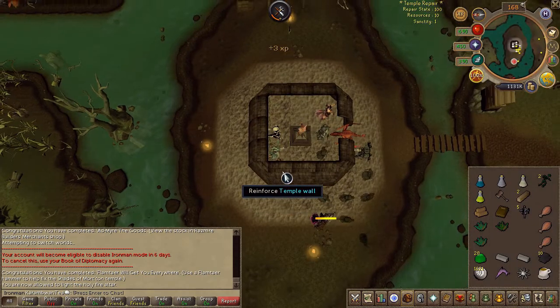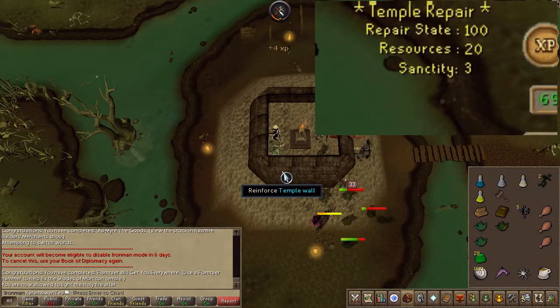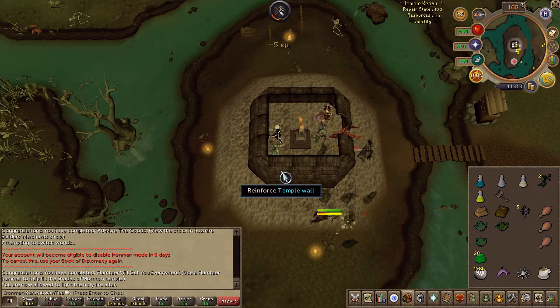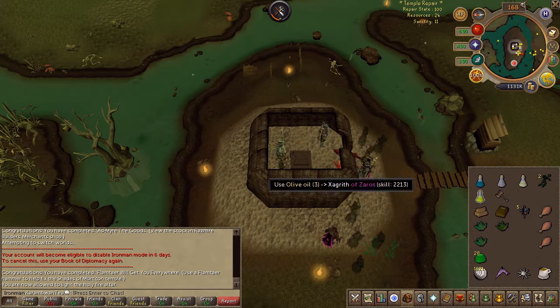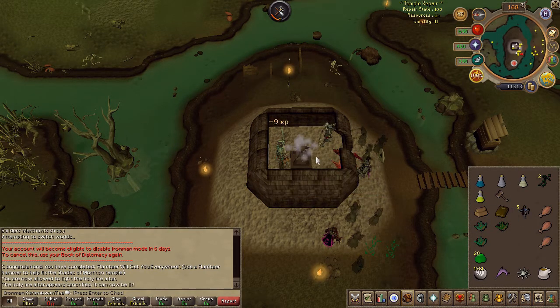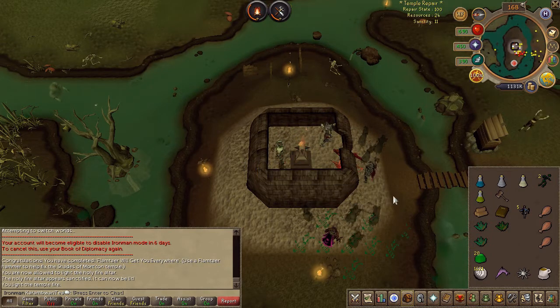If you've never played the Shades of Worn minigame, there really isn't much to it. Keep fixing the walls until the repair state shown in the top right says 100%. Once it's at 100%, light the fire in the middle. With enough Sanctity — which goes up by repairing — if it's at least 10% you can enhance your olive oil. You only need to enhance 1 to finish the quest, and you will now have sacred oil.